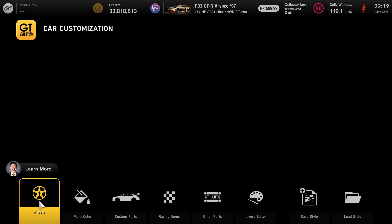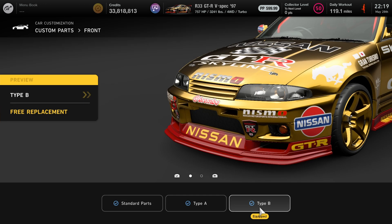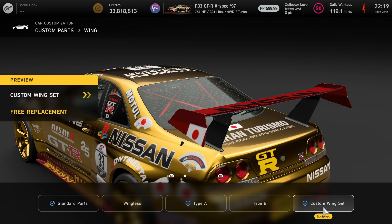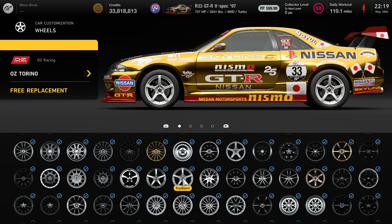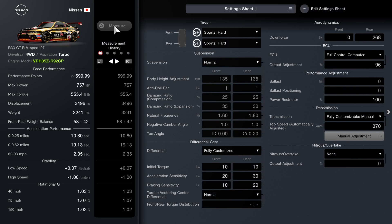Back here at GT Auto: Front is Type B, Side is Type B, Rear is Type A, and you need the custom wing set. I believe you'll also need Rollcage Type C if you want to do the rollcage. Here are the tire rims for the car — 19 inch, rim width is standard, and it is wide offset.